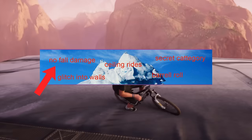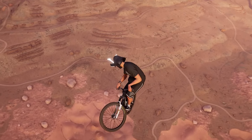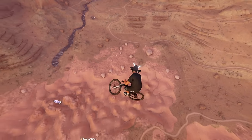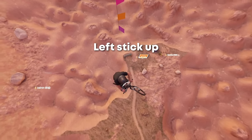This next layer is for people who know more about the game, but they are still pretty new. No fall damage: there's a simple glitch that lets you drop from whatever height you want and survive. The only thing you need to do is ride backwards and just at the edge, flick your left stick up.